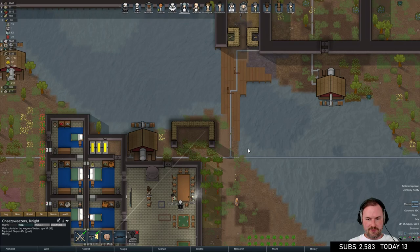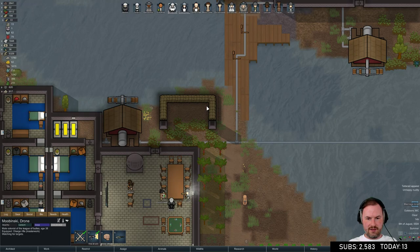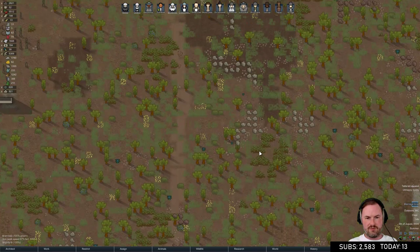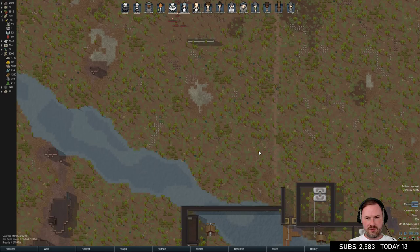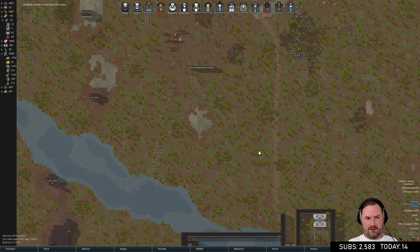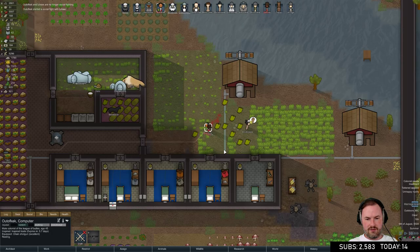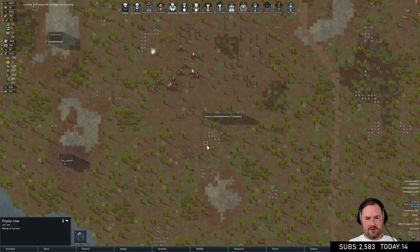This is fine - just tribals. Let's get Cheesy Weezers with his sniper rifle, Mubinski, Solario, and Bob positioned. Let's see if Cheesy Weezers can really slam dunk these guys. Out of Keck and Lutis are having a social fight - nobody won.